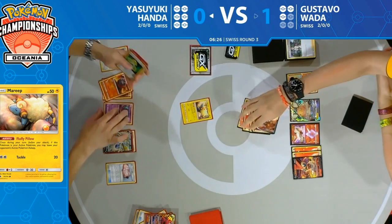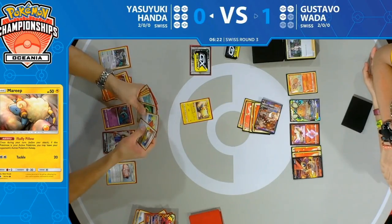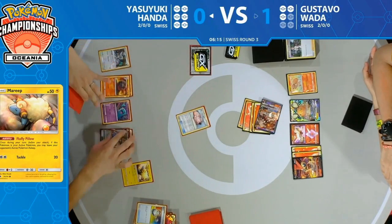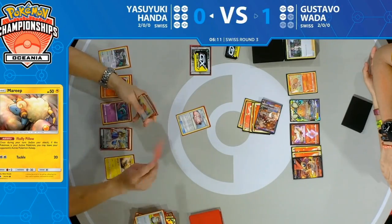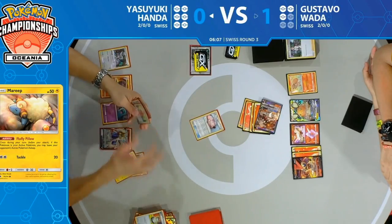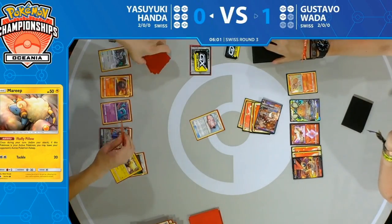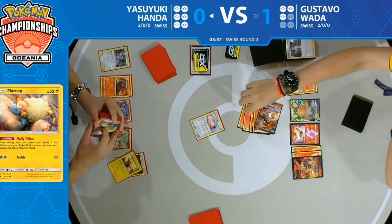A few more cards there — looking for one of those Lillie's Poké Dolls. That's exactly what he wanted. He puts Heatran to sleep. He actually has the Switch to switch into the Lillie's Poké Doll as well — like, 'Okay I'm going to put you asleep, and if that doesn't work, you can't get around this anyway.' Of course it's just one extra step for Gustavo: wake up, get around the Lillie's Poké Doll. But he can't do that anymore because of that amazing Ninetales discard.